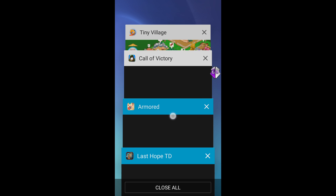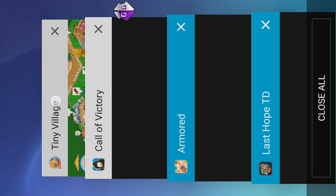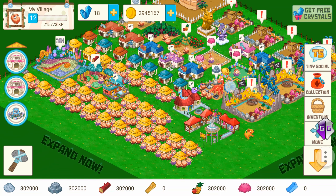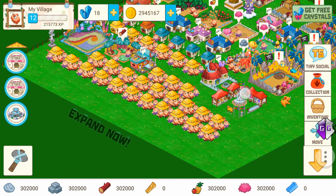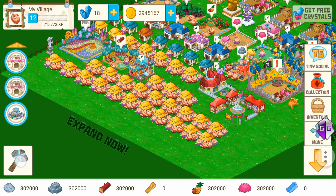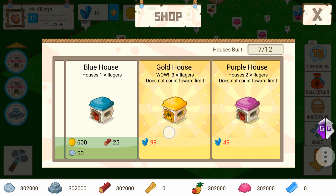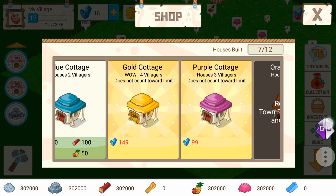I've got four games here where you can go down the list. As you can see, this is Tiny Village — if you don't know what this game is, you should probably go check it out. I'm going to show you the first method of cheating a game.